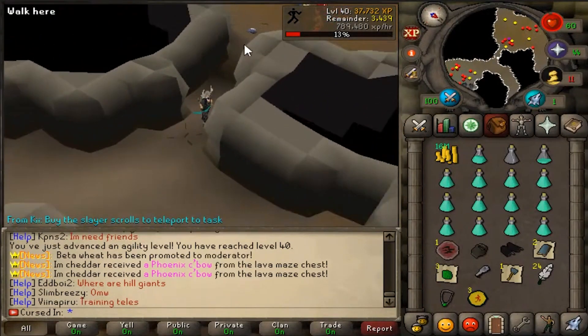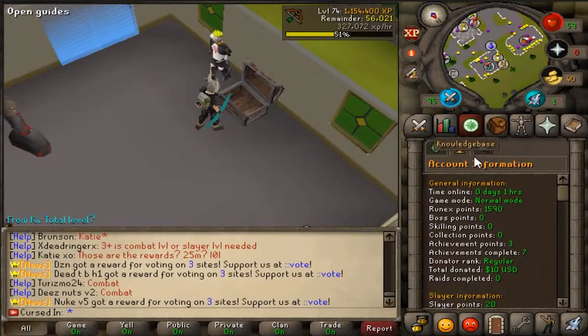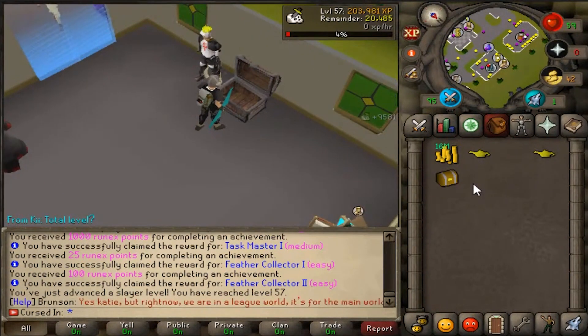Alright, we're good. Die Pyrofiend! Slayer task completed — let's get a new task and claim our achievements. We got some lamps, and a Slayer EXP lamp. I'll take it for sure. 57 Slayer, nice. Let's go do a couple Zulrah just because I think it's fun.